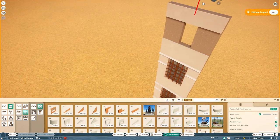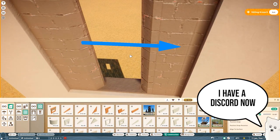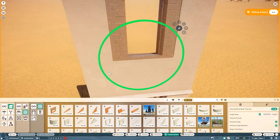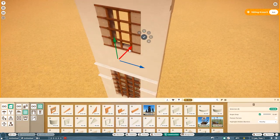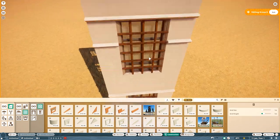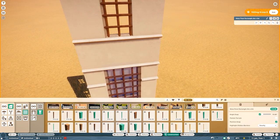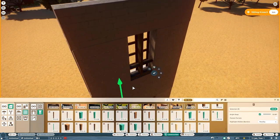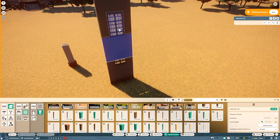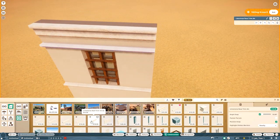I thought I can either continue this easy build or find another one that's slightly harder and challenges me. It also creates more creative freedom, because building something completely off a reference limits your creative freedom. Eventually I decided I'd try and find something else that still has the 'shrieking' element to it.